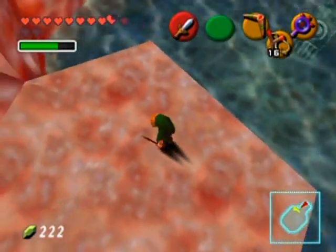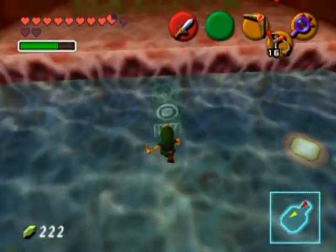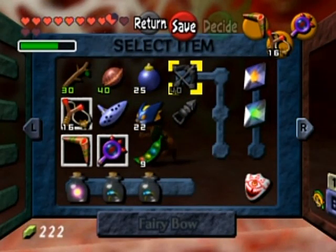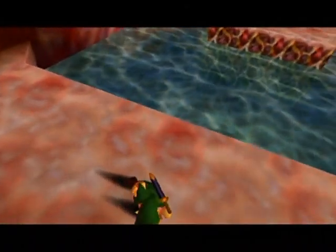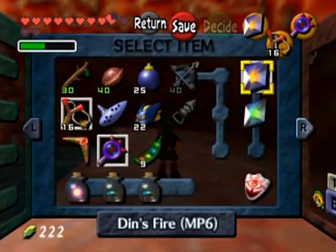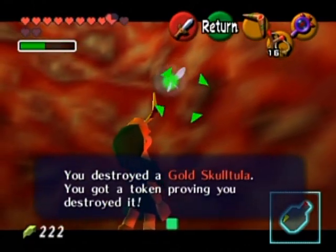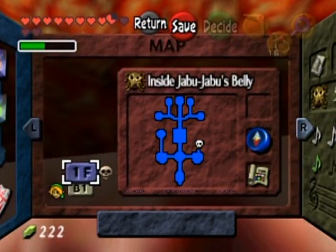It did something - a hookshot target? No, that's impossible because I can't get here as an adult. They're just trying to fool me in every way possible. Luckily I have some extra magic power here to rid myself of the spiderweb and kill a Skulltula at the same time. I should have switched out the slingshot for Din's Fire, but whatever - I got the Gold Skulltula and finally completed Lord Jabu Jabu's Belly!